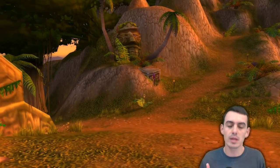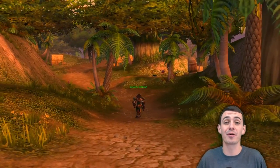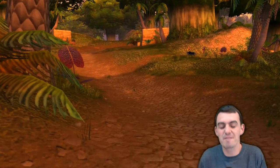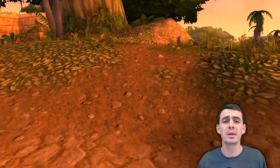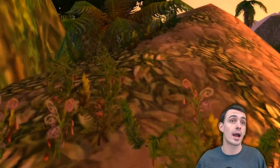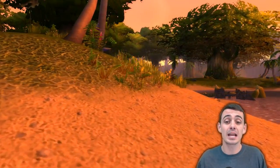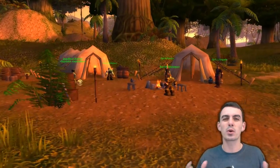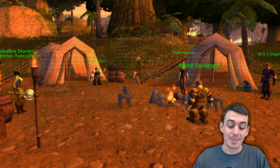Welcome back to another Classic WoW hype video. Classic is coming soon, it's just around the corner. Today I want to talk about four PvP items that are gonna give you an edge against your opponent. In vanilla, itemization is everything — consumables set you apart from the rest. We have three consumables and one equip item, a chest piece, so we've got a lot to cover.